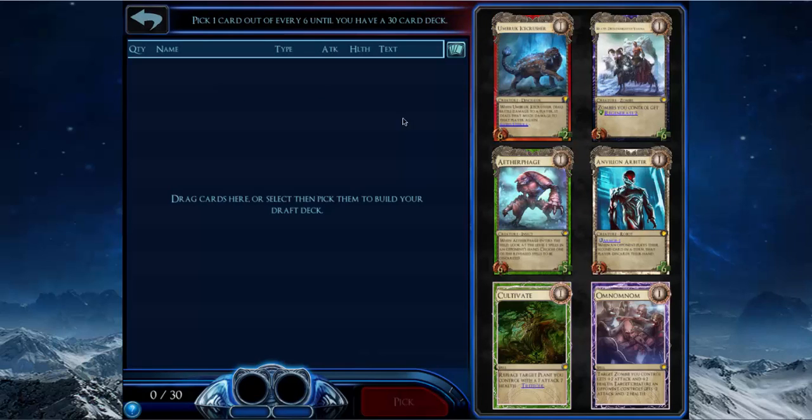I don't actually know what's better here. I think in cases where the cards are kind of close, it's generally a pack-one pick for the faction you're more comfortable with. I'm not a huge fan of Nekrium compared to Uterra, so I'm just going to pick the Aether Phage.